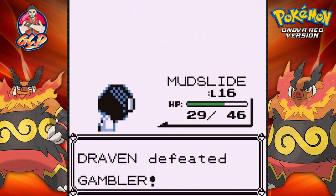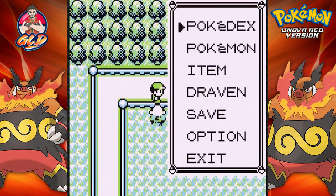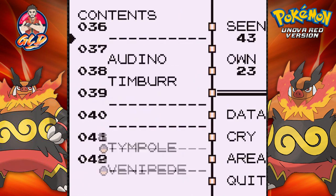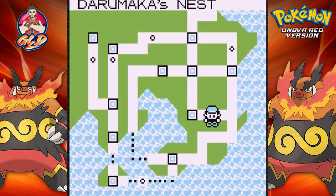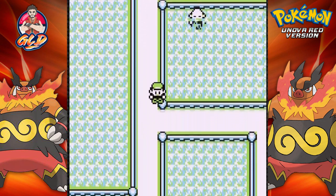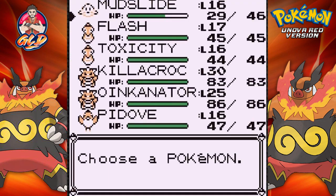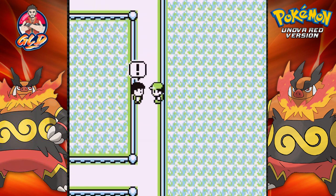Doing some good stuff — everybody's winning. Now that we have Darumaka in the Pokedex, let's see where we can find it. Level 60 — wow, okay, so it's not that far away. I already have a fire type Pokemon but it would be nice to have a Darumaka on the team at some point. This next guy obviously has electric type Pokemon, so let's go to Krokorok.